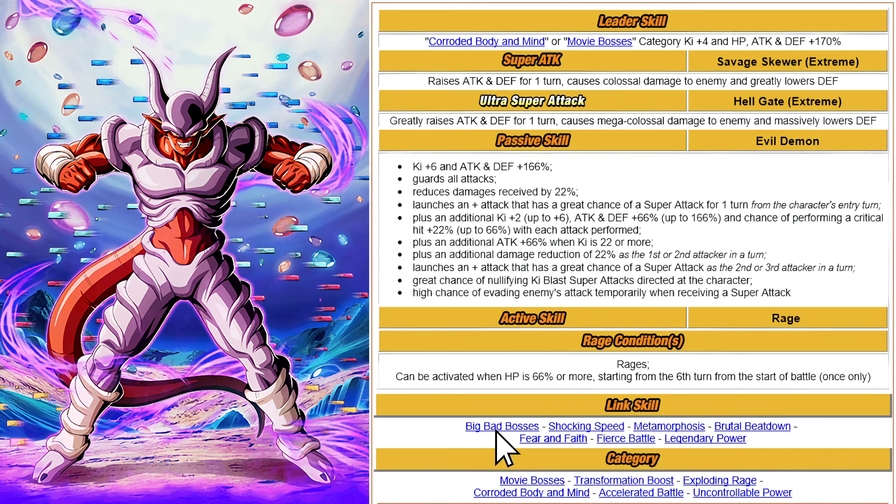Link skills include Big Bad Bosses, Shocking Speed, Metamorphosis, Brutal Beatdown, Fear and Faith, Fierce Battle, and Legendary Power. Categories include Movie Bosses, Transformation Boost, Exploding Rage, Body and Mind, Accelerated Battle, and Uncontrollable Power.